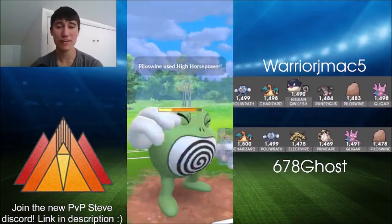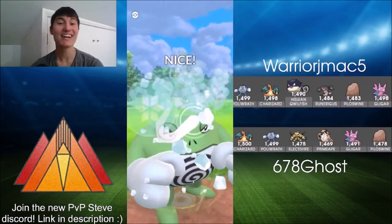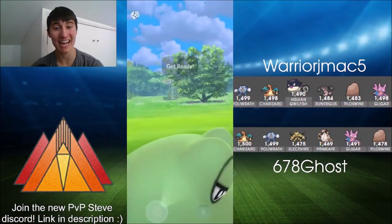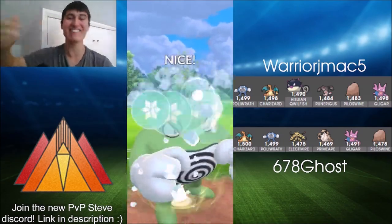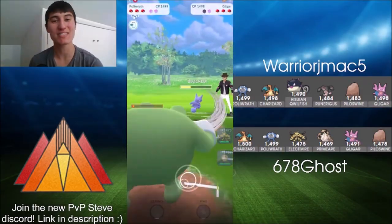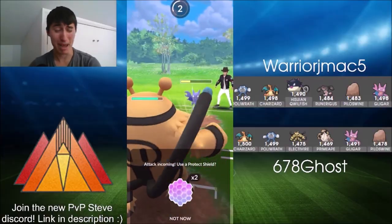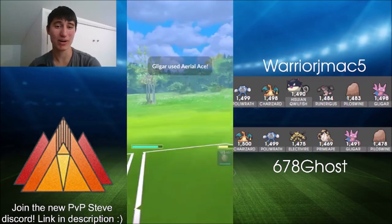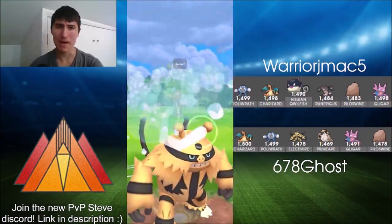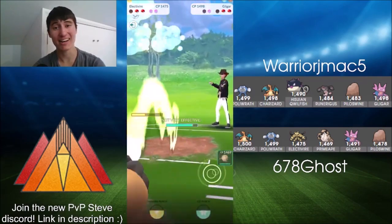So Ghost thumbs up a little bit of energy and then swaps into Poliwrath — going to be able to tank either move here. High Horsepower does do a lot but can tank it pretty comfortably. But here comes Gligar, doing a lot of damage with the fast moves, basically farming down. But the Ice Punch is able to get it out because it's so spammy — Poliwrath able to get two Ice Punches off before going down, really forcing Warrior J-Mac to burn that first shield.